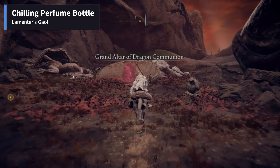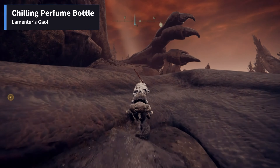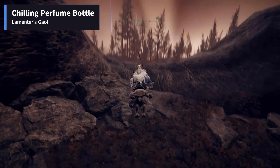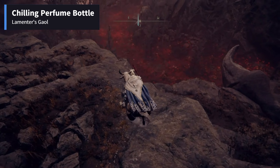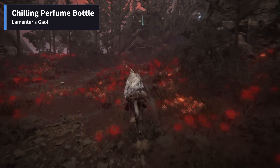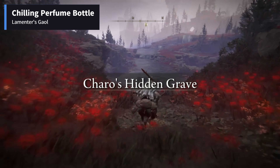You have reached the Grand Altar of Dragon Communion, and there is a Site of Grace nearby which you can activate if needed. Stick to the left and continue. Then turn right from here — you are now passing through the Charro's Hidden Grave region.